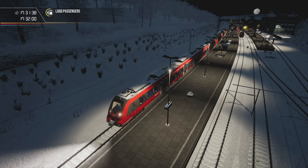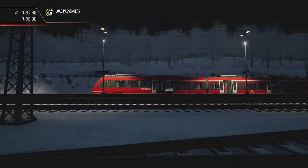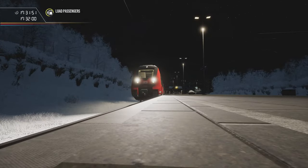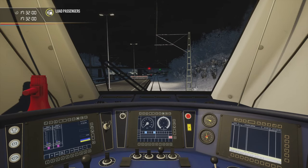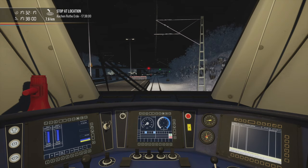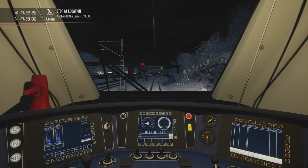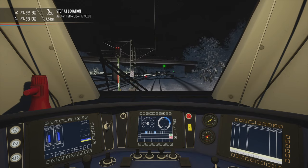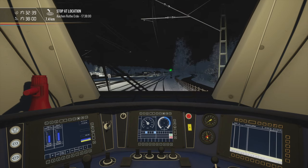The entire train fit into the platform. There is another Talent leaving the station. Look at that beautiful scenery — it is absolutely amazing. Let's take another screenshot. We may now lock the doors and begin to move. Next stop: Aachen Rothe Erde. Track speed limit is 110 at the moment. Let's observe if there is any other speed limit sign — technically that bit of track is supposed to have 140 km/h speed limit, but sadly that is not the case.